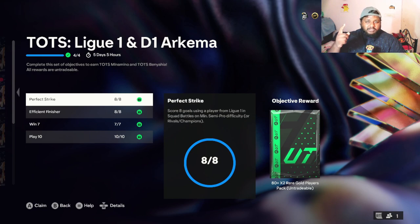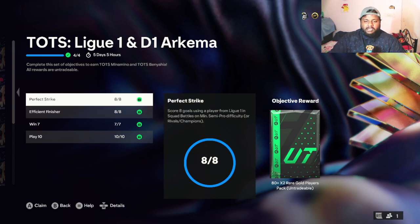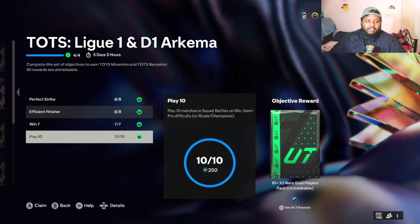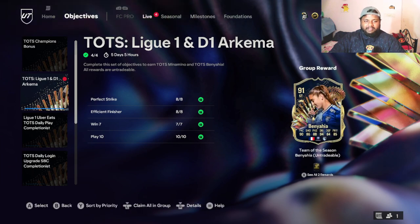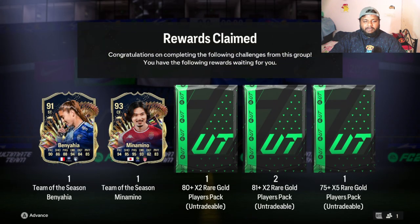To complete this, you need to score eight goals with the Ligue 1 striker, score eight goals with the D1 Arkema striker — which is the women's French league — score eight goals with the men's French league which is Ligue 1, win seven games with at least three players from the women's French league, and play 10 games in total. I have completed all of these after great difficulty, and you get both players.